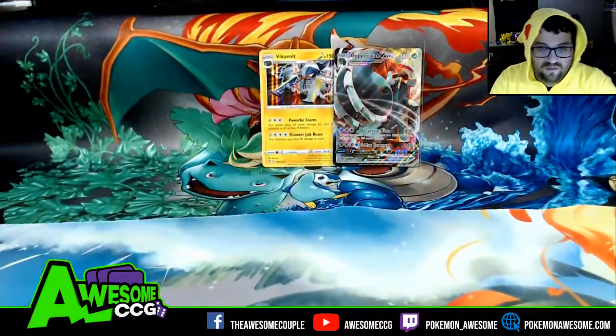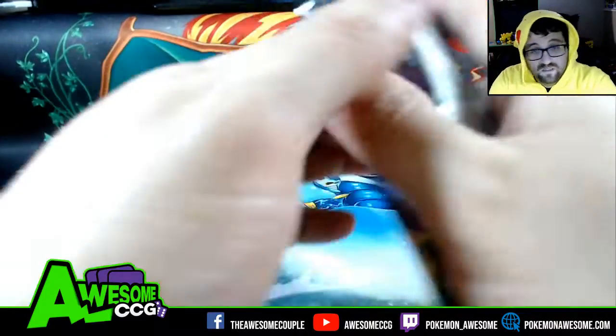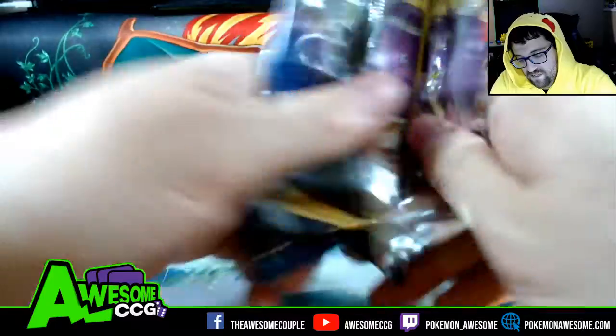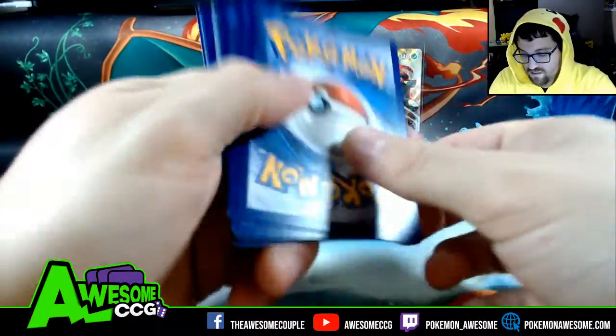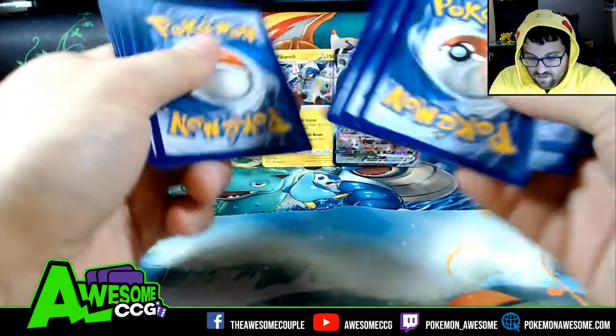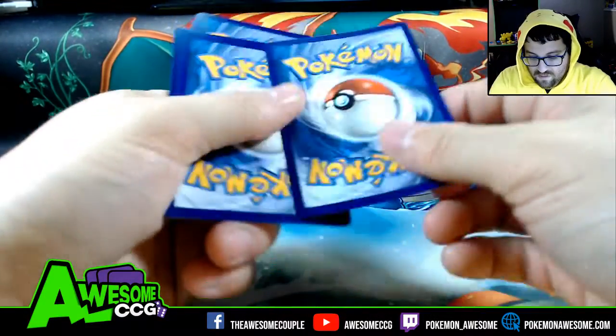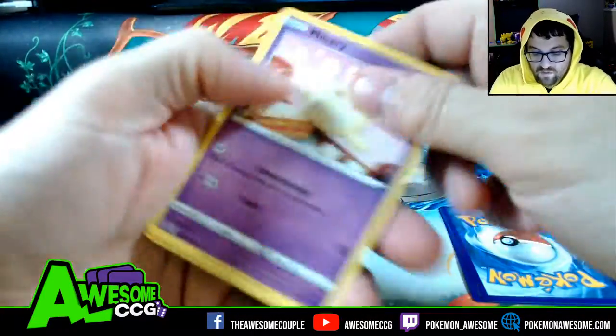That's awesome — you guys deserve this upside down because you're so special. And the last pack of my 80th straight day is a white code, so this is the energy — that's the reverse and the holo.